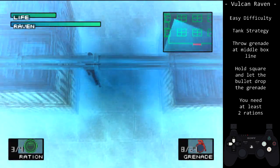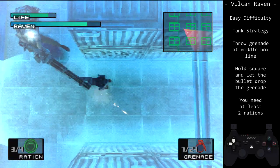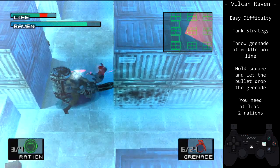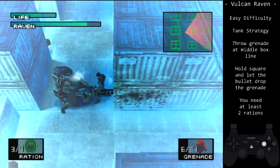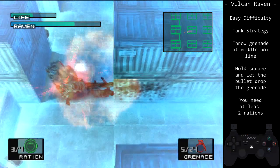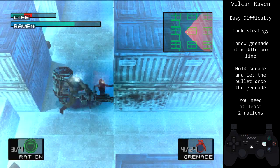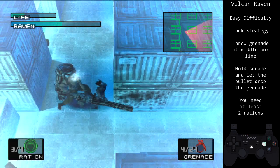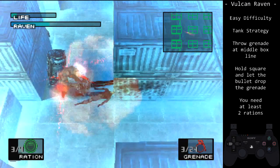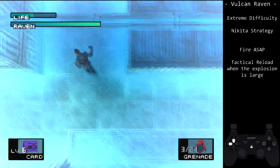By tanking damage, we can avoid picking up the Nikita in any percent. This strategy is arguably easier than the stun lock, as you just run at Raven and drop grenades at his feet. Not picking up the Nikita on any percent can save around 10 seconds, but requires careful planning of your resources to compensate. On all bosses, you don't gain much by using the tank strategy, but you will have more HP to work with.